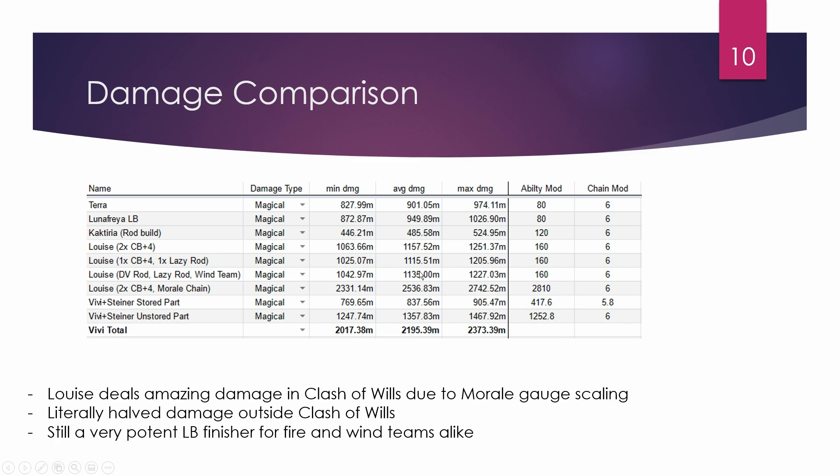The reasoning is that neither Luna Freya nor Terra benefit from the field amplification buffs — only the LB fields apply to them, which is a big shame. That's why Terra and Luna Freya fall so far behind Louise. Also, her 160x LB modifier is double what Terra and Luna Freya do, and we're adjusting for killers and evocation.